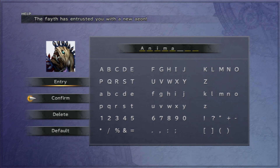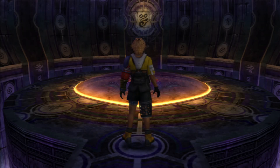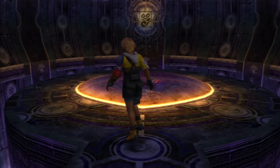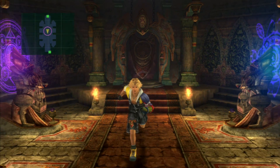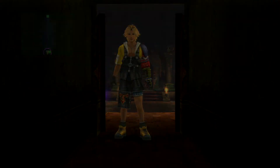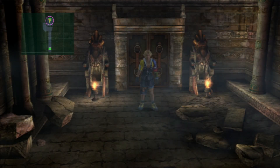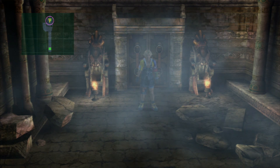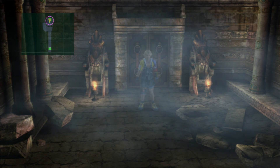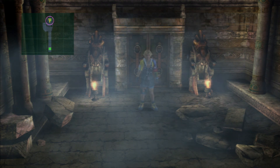Right, so this is Anima, and quite a potent Aeon Anima is. Now, unlike the other secret Aeons, Anima is a standard Aeon that is treated normally in battle - you give it commands and it does those commands. And we get a trophy for our efforts as well. I'm not going to show you Anima in this episode, since you can try it out for yourself, and we're going to use it in future episodes anyway. I'll finish things off here, and I hope you'll join me next time as we continue on with Final Fantasy X. Bye folks.